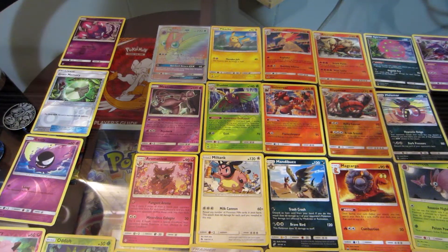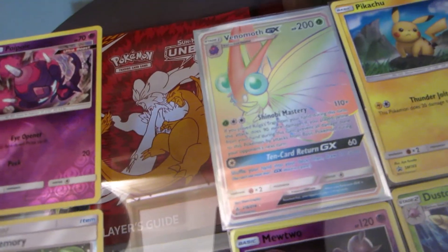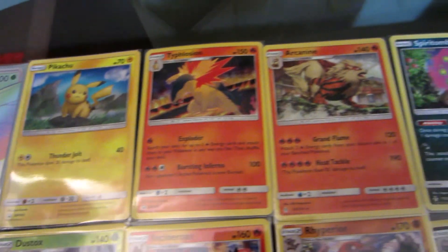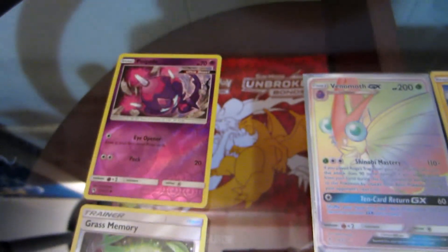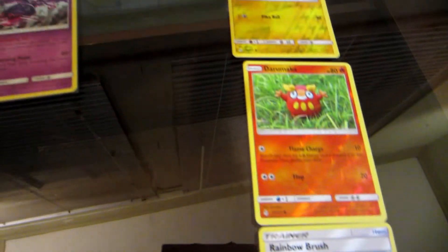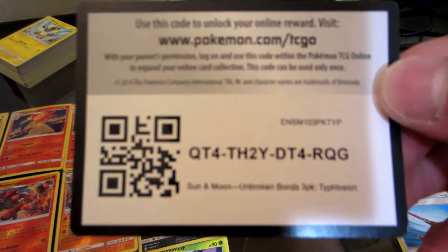To summarize: of course, the Rainbow Rare, Hyper Rare, Venomoth GX. We got these holographics, we got these rare reverse holographics, and these regular rares, and several dice reverse commons and uncommons. Of course, Pikachu, and another little code card for you.